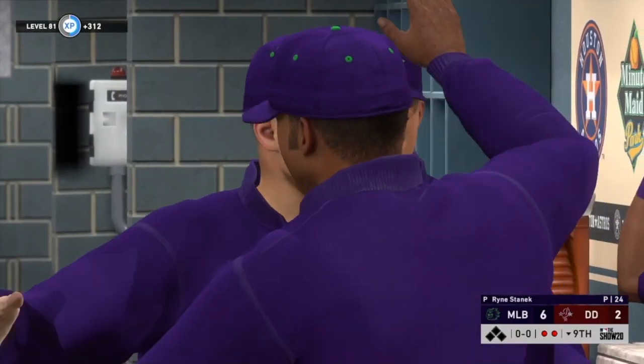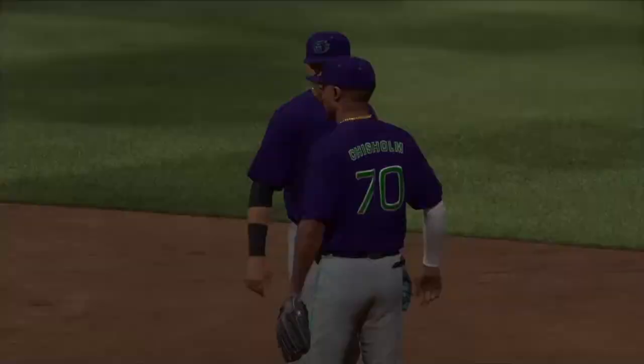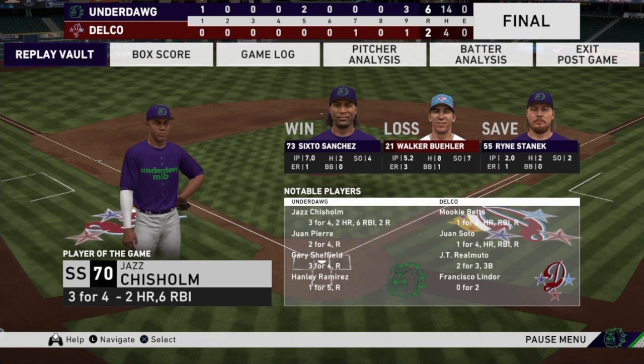We win 6-2 with the all-time Marlins team build — a whole lot of fun. Sixto Sanchez threw an absolute gem: seven innings, one run, only two hits — this card might be an absolute beast for a budget starting pitcher. Ryan Stannek finished the game, striking out two in two innings. Jazz Chisholm was far and away the player of the game — two bombs, all six RBIs. Juan Pierre went two for four and might be an underrated card. Gary Sheffield went three for four, and Brian Anderson had one hit but hit the ball hard two other times. I hope you guys enjoyed watching — I'll see you for the next all-time team build!